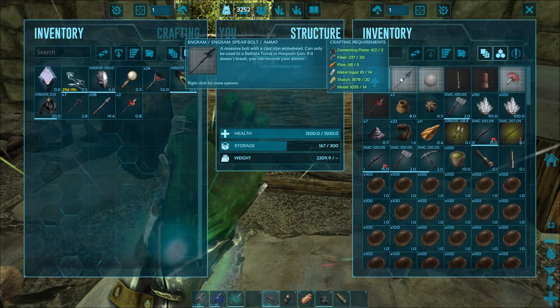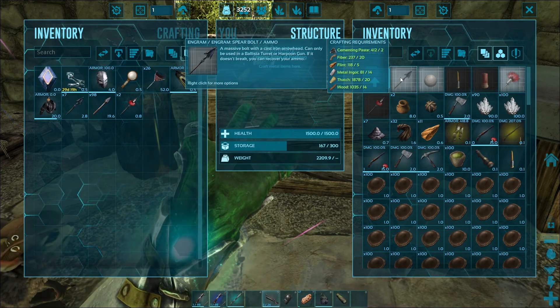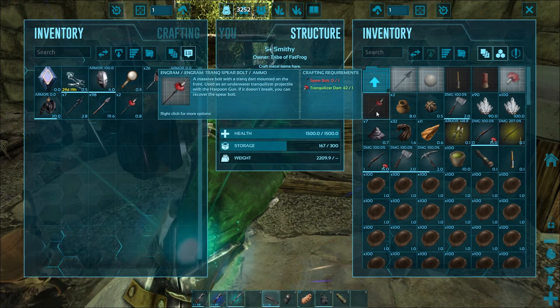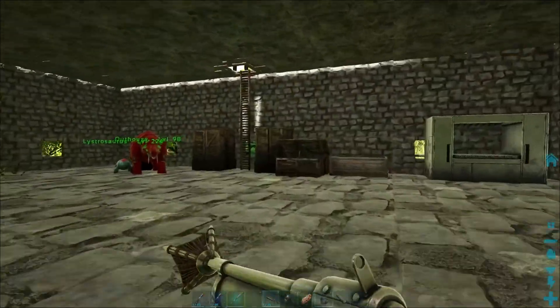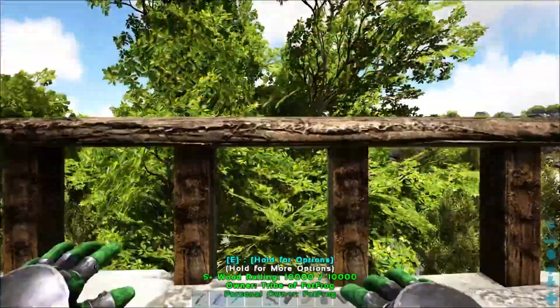It fires the spear bolt, which costs 14 metal ingots each — quite a lot. There's also the tranquilizing spear bolt, which takes one spear bolt plus one tranquilizer dart. So this ammo isn't all that cheap, especially to start out with the harpoon launcher.